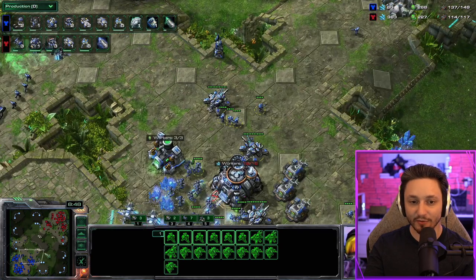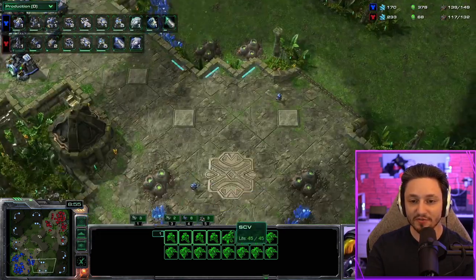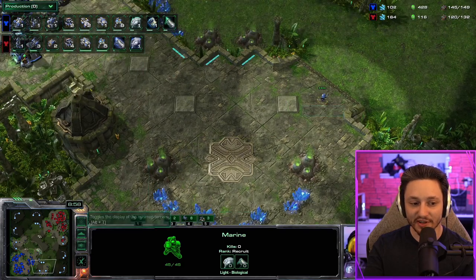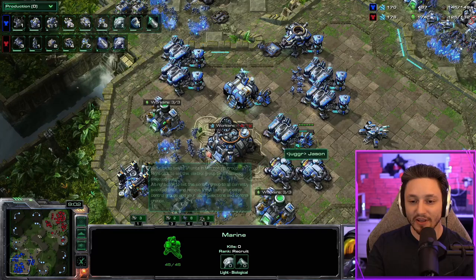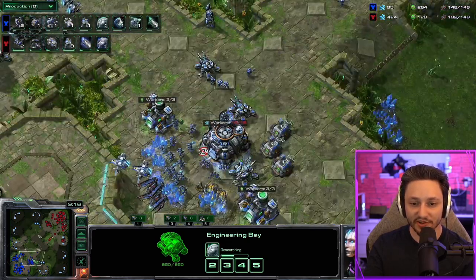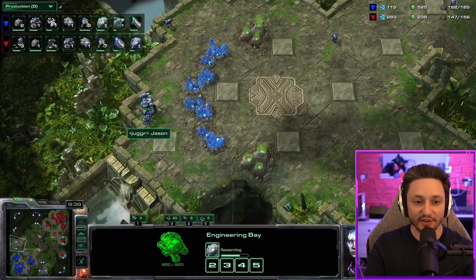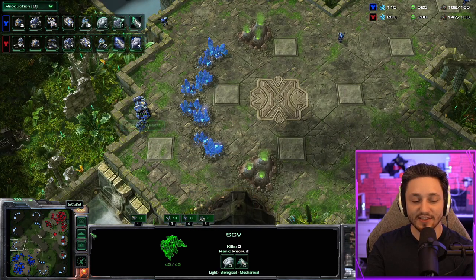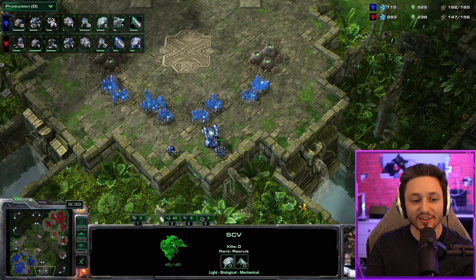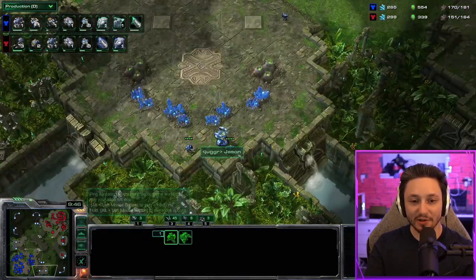4gg kills two of my ravens, which arguably isn't a terrible trade for two medevacs since ravens are quite expensive. Since I killed the drop I'm sticking to the plan - keep macroing, go for upgrades, 1-1 on the way. Looking at map control, I don't have vision of the right but my army is positioned to cover it anyway. Always keep in mind where your army is relative to where you don't have vision. You can also put turrets in place of the marines on the edge - saves you one supply, though it's annoying because you can easily fly a medevac over one if you're not paying attention.